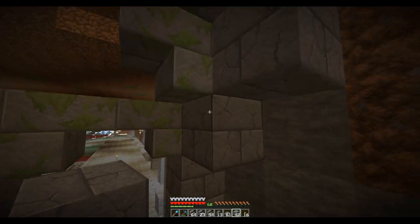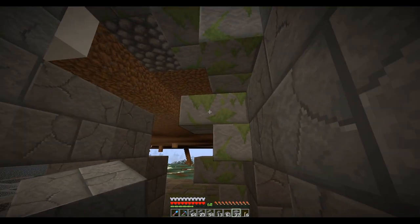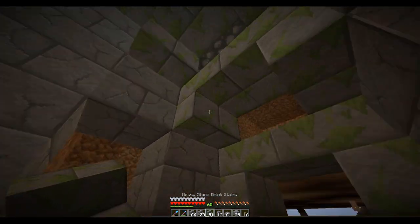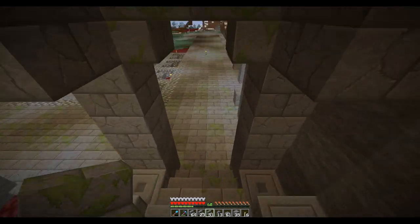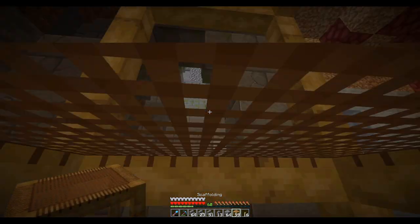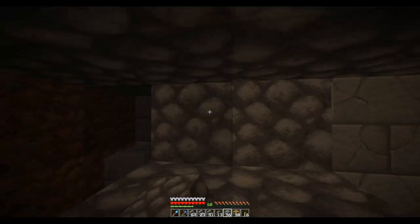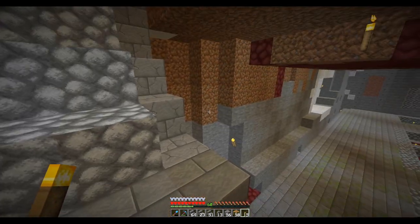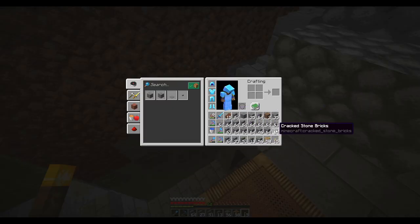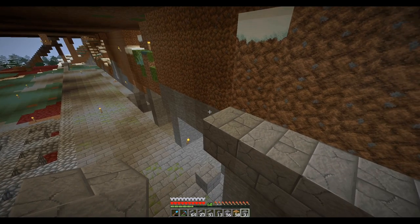I guess they just have cracked stone, so let's do that. From this side I'm just going to fill it in with cobble. Throw a light there just so I don't have any trouble, and here I just have cracked stone. Oh well — that is the ceiling right there.